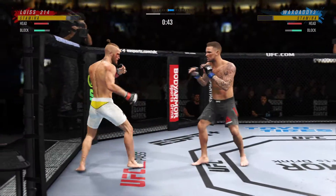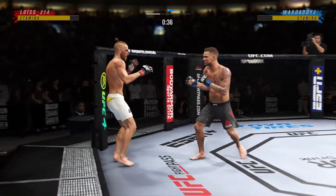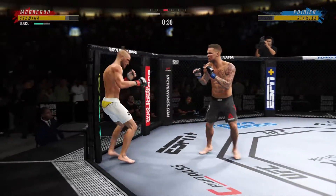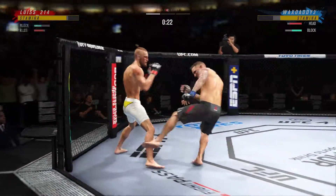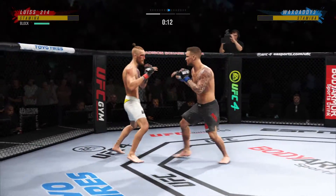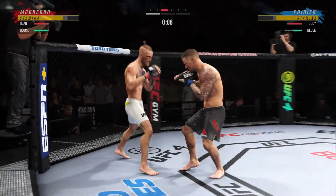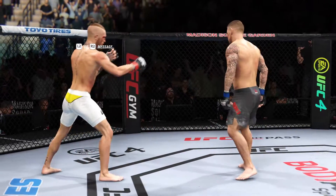Big shot lands. Kick to the body by Poirier. He tags it with the straight hand there — beautifully done by McGregor. Poirier's kick to the body, that one blocked by the defense. Straight to the body by McGregor. First out for the end of round one.